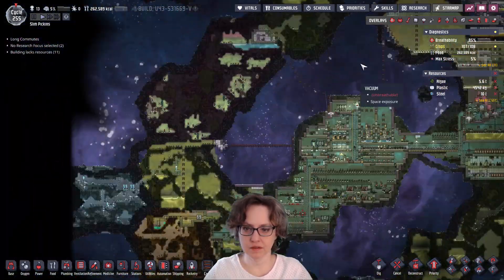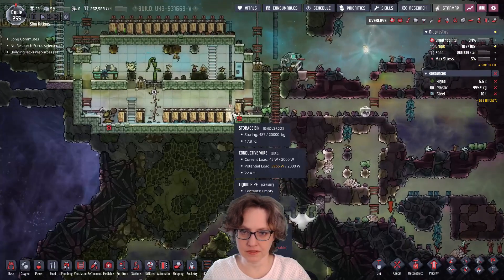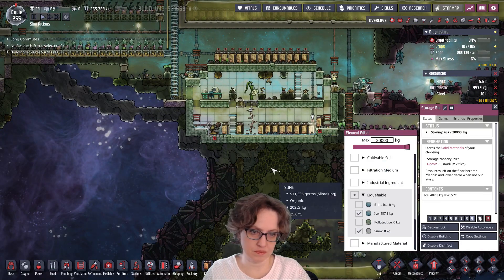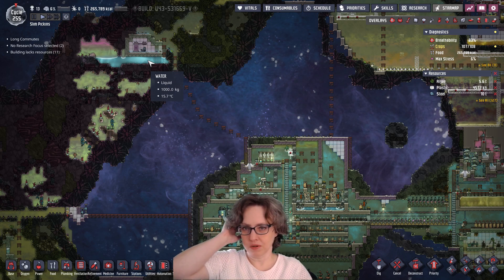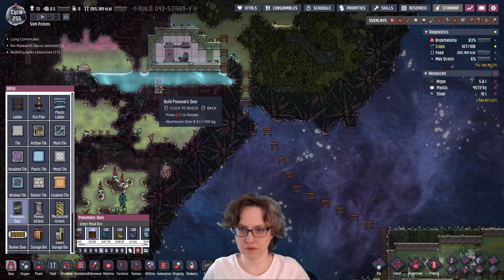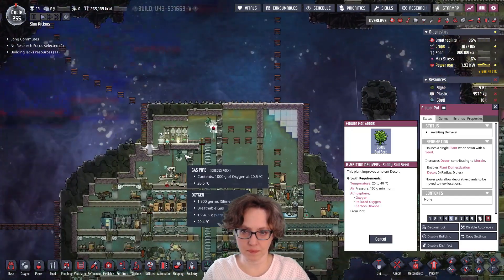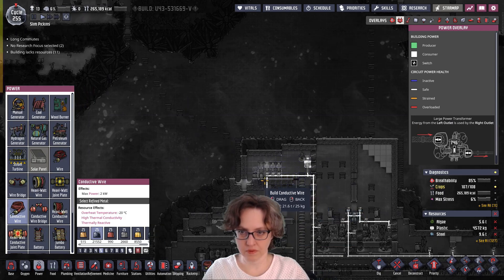That water is gonna be pretty hot eventually here. Speaking of water, I swept up some of this, and they're just not sweeping the polluted ice. We're out of water for the bristle blossoms and I'm not gonna deal with it right this second. So there's room for the polluted ice — they're just not sweeping it for some reason. They appear to have swept the snow and ice, which I put into here. I think I can just grab this water. This Draco — we could block it in with a door like this, and run some wire out here. It's gonna take forever, but.